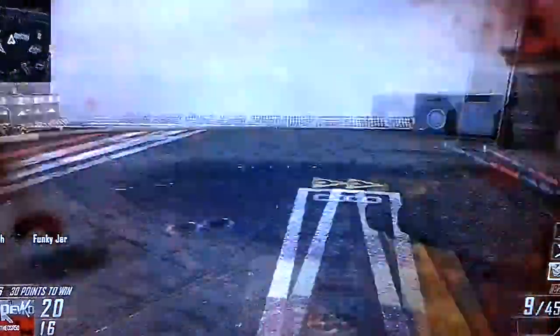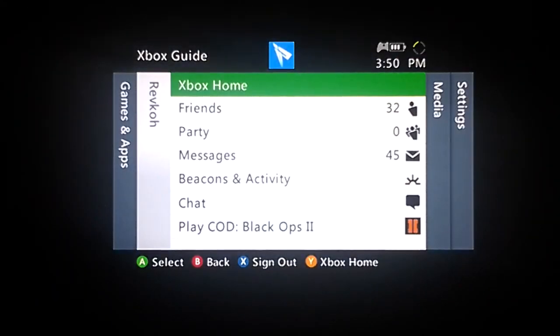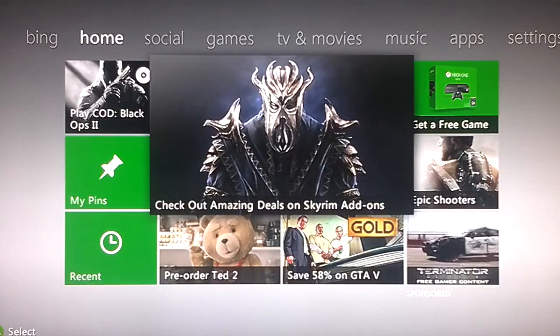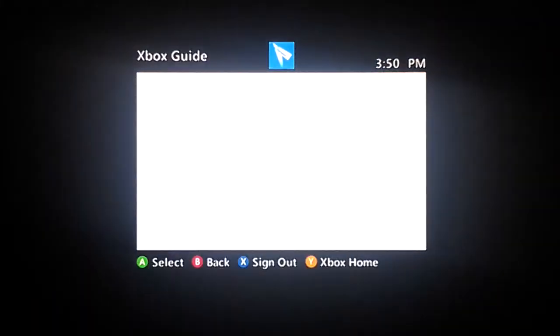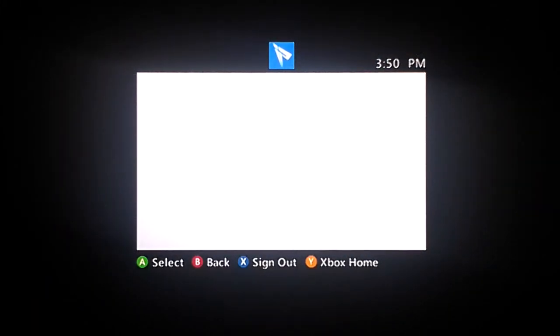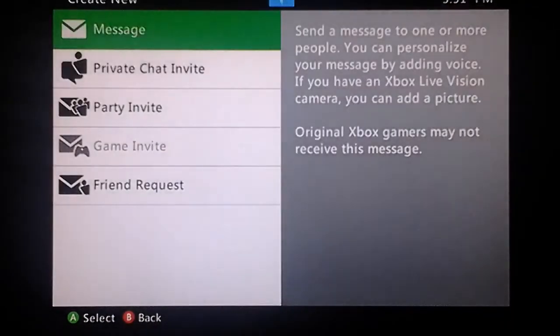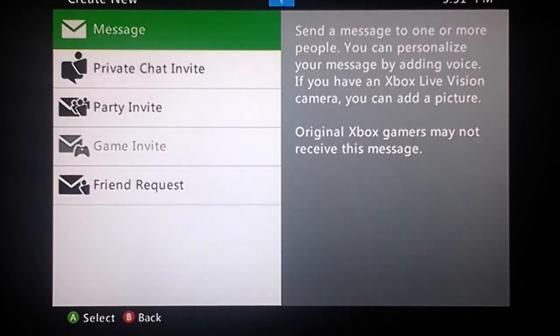When I tell you to message me, here's how to do it in case you don't already know how to message on Xbox Live. First, start on your home screen — your dashboard — then open up the Xbox guide and go down to messages. Once you open up your messages, go to 'Create New' and click it, then go to 'Message.'